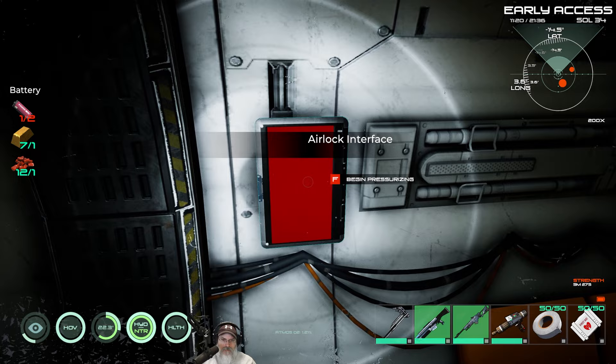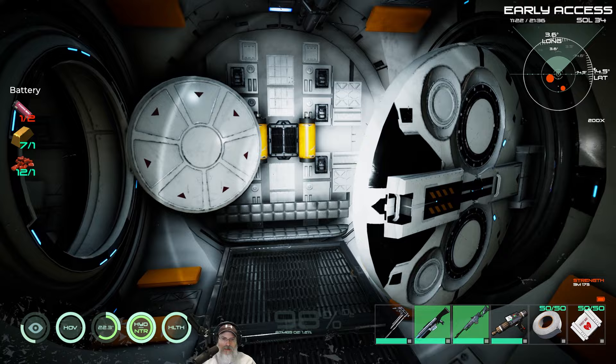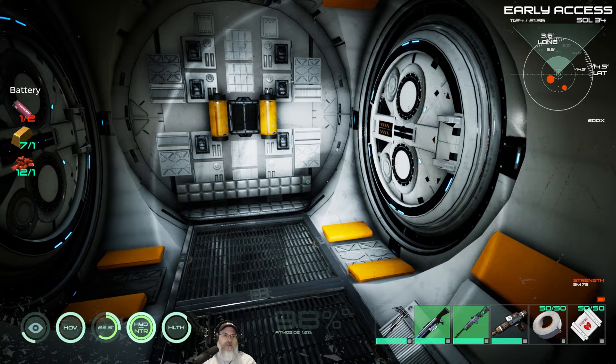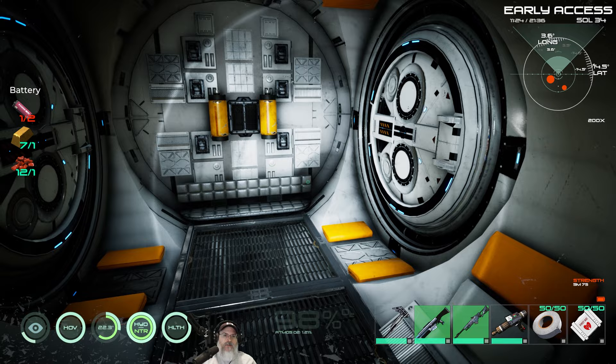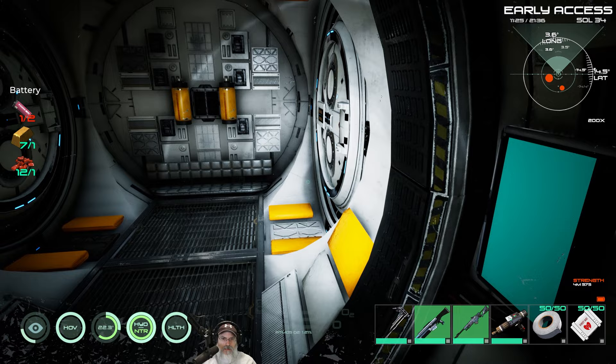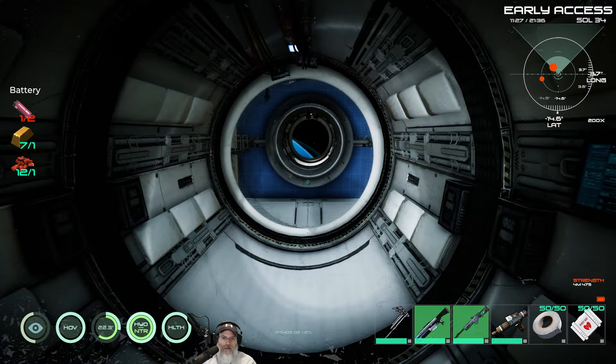That doesn't seem to open — do we have to close this first? Begin pressurizing — wait, what? That started to close. Oh, it opened back up. Unable to pressurize — probably because we don't have the ship sealed yet. Oh, the doors just open when you go near them. I see. All right, that's the way out.